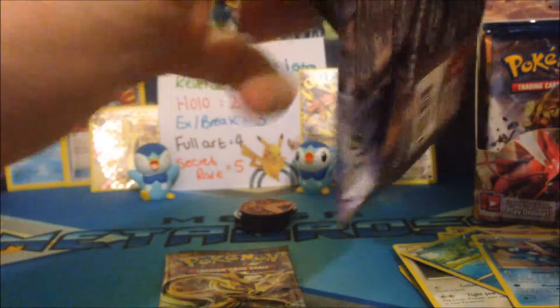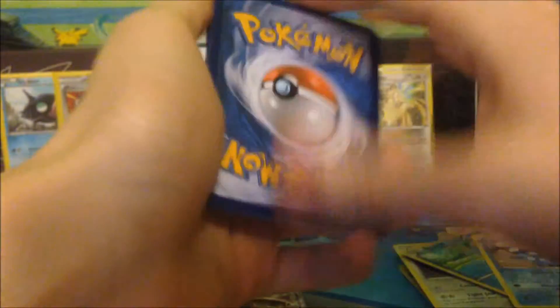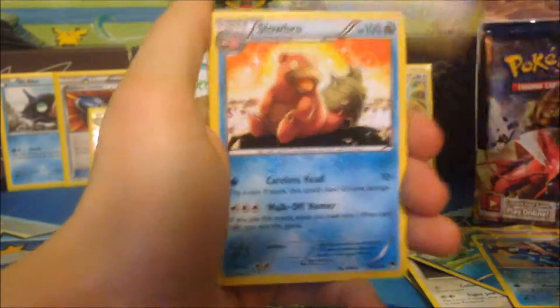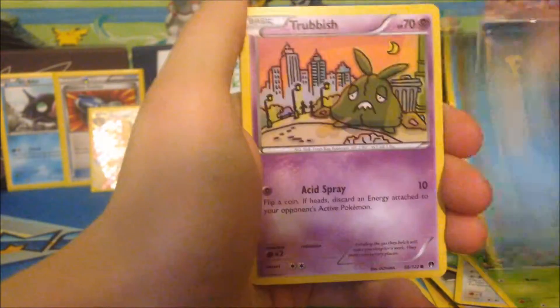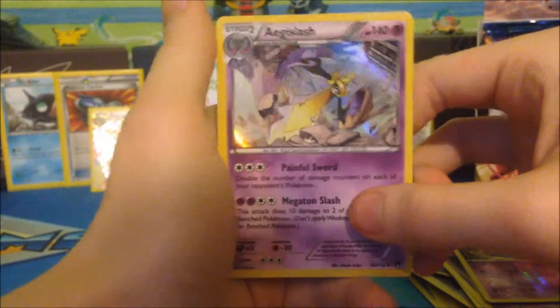These packs are getting hard to open, I swear. Go and check out all of the other Pokétubers that are participating in this battle brawl in my description as well — go and watch all their parts and give them support. So we have a Stantler, Slowbro, Parasgli, Seedot, Tympole, Trubbish, Phantump, Espurr, and Honedge which is a common.